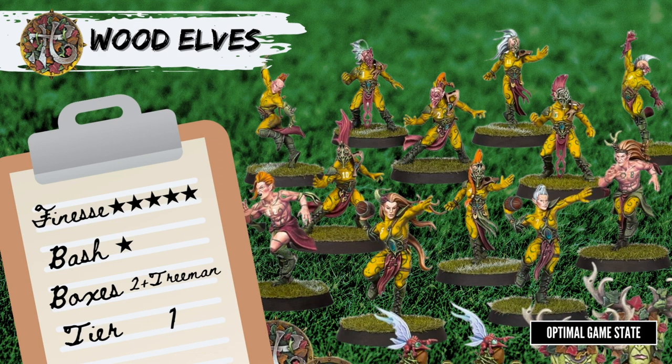Wood Elves. First up, the Wood Elves. They are Move 7 base, with Catchers and War Dancers at Move 8. They're all 2+ Agility, with the Thrower having Pass 2+ along with the Pass skill. The Catchers have Catch and Dodge, so the plan is to get the ball to your Thrower, who throws to your Catcher, who runs to the end zone. On the downside, they all have low armor at 8+, so they're quite fragile. The War Dancers have Block and Dodge, making them effective blitzers, and they have Leap to skip the defensive line and go straight for the ball carrier. The box has 2 of each positional, but you can have 4 Catchers — that's where the 2nd box comes in. The Tree Man is expensive but an effective way to hold the line while the rest of your team plays the ball.